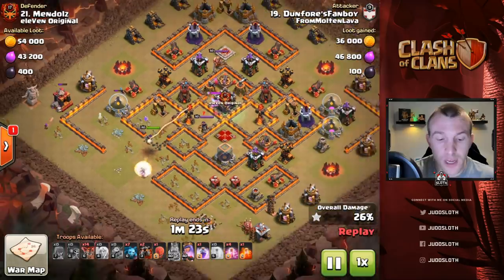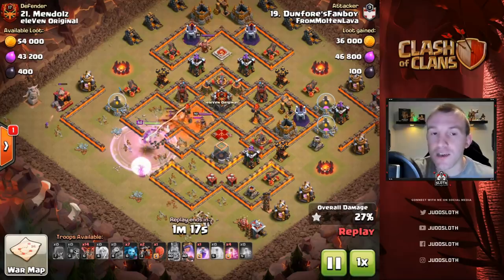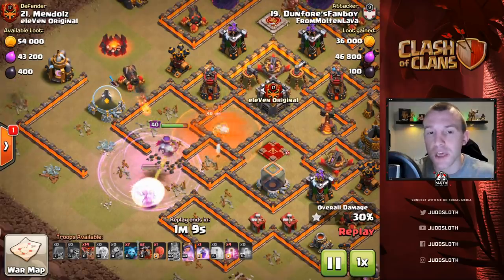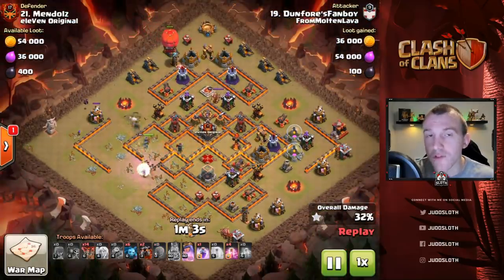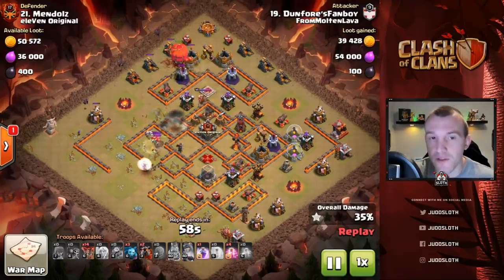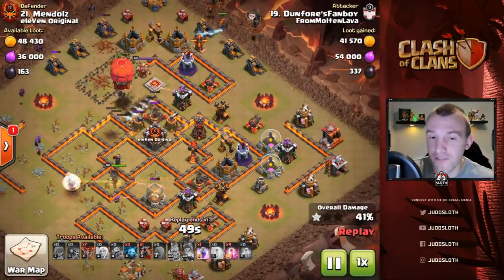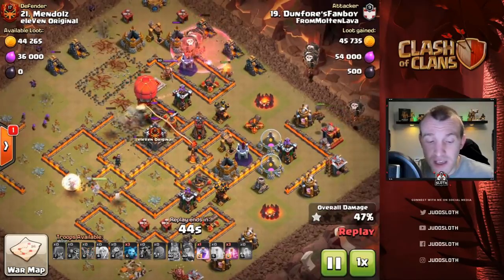The Queen now walks in very nicely. The rage spell is ready over the top for the CC and the enemy Queen, and we get a nice double value from the poison — slowing the enemy Queen down and doing damage on the CC. In comes the slammer with the Lalo, taking out those defenses and helping with the pathing. The balloons now don't have to go to that area — there's actually not too much of the base left at this point, just a thin strip of defenses which is very easy to clean up with the Lalo.